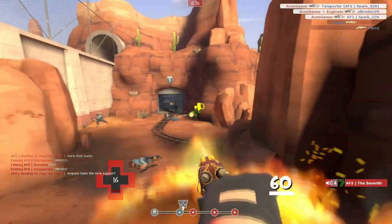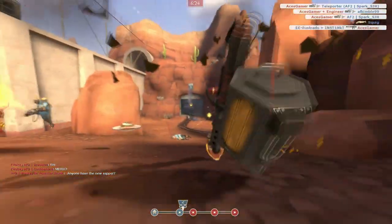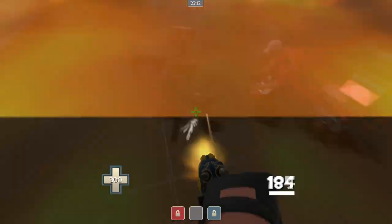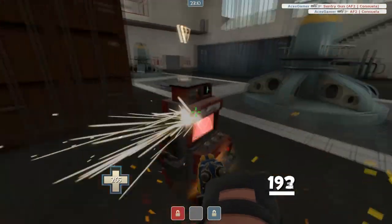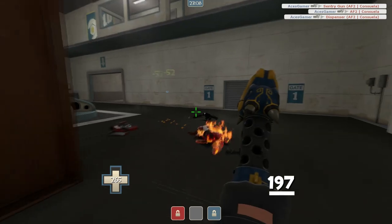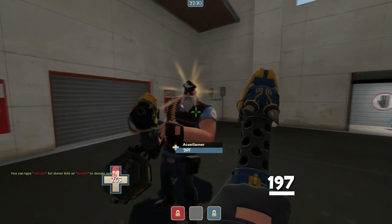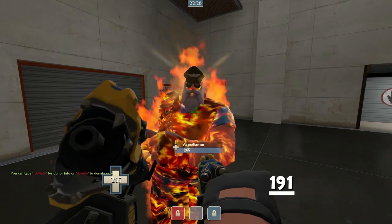We'll take a brief look at some useful situations. One of them being if you're a heavy jumping into a sentry nest — you kill the engineer by lighting him on fire and by doing minigun damage. That's a lot of damage. Another one here for spies, just showing the raw damage output of the flame itself.